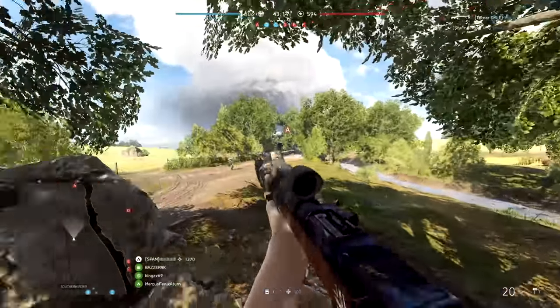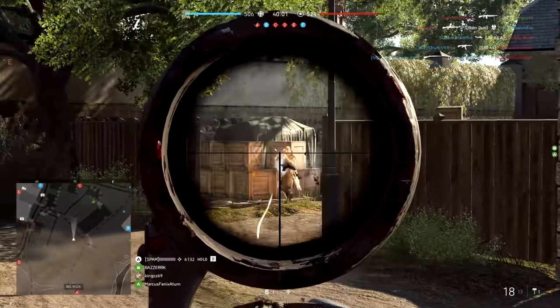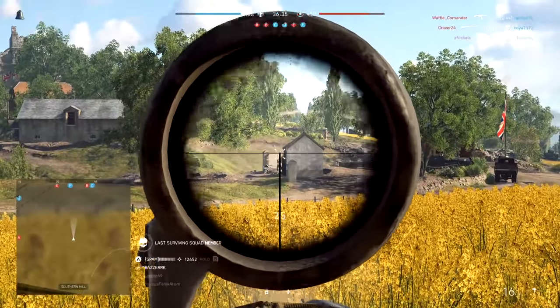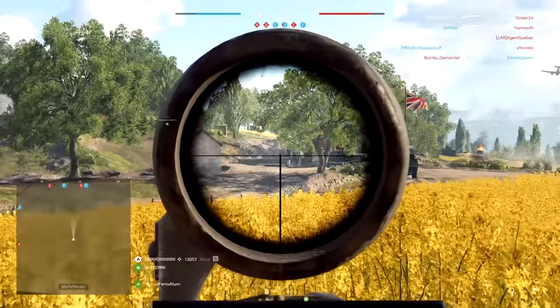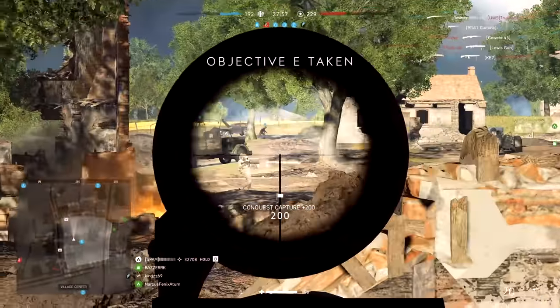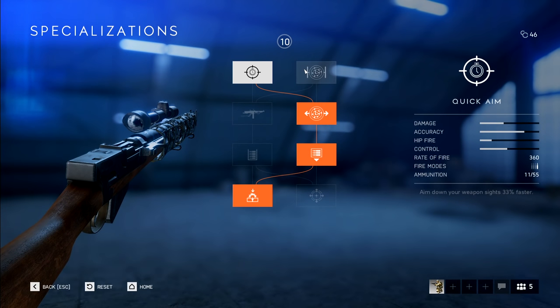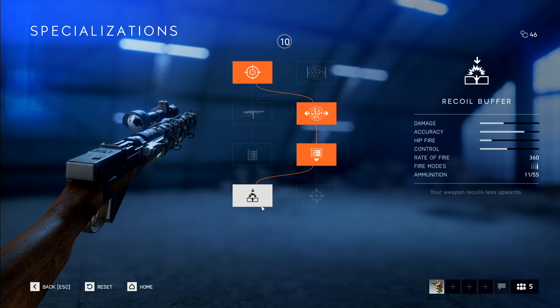Next up we're going back to the realm of semi-auto rifles with the Turner SMLE. This is a fun rifle — I gravitated towards it right away. It just fits my play style. It's kind of between the M1A1 and the Gewehr 43: faster rate of fire than the Gewehr, slower than the M1A1, engagement distance right between the two of them. Sort of a medium-to-longish range rifle. It has a lot of versatility and can be specialized with the progression tree to fit your needs. I've got quick aim at the top, better accuracy while moving on the right side, detachable magazines, then back around for the recoil buffer — sort of the best of everything.